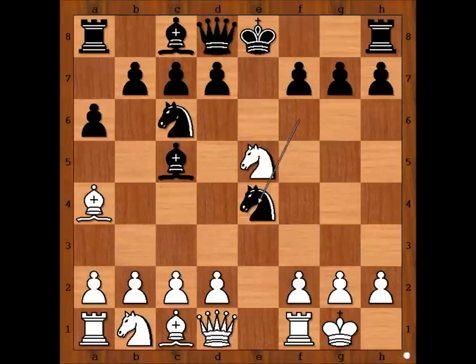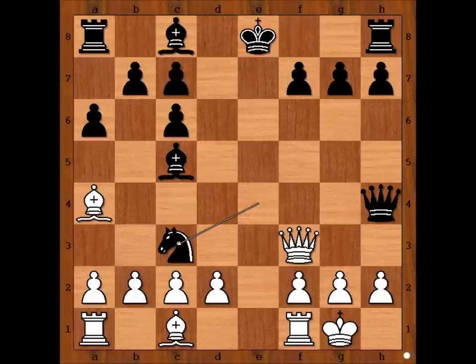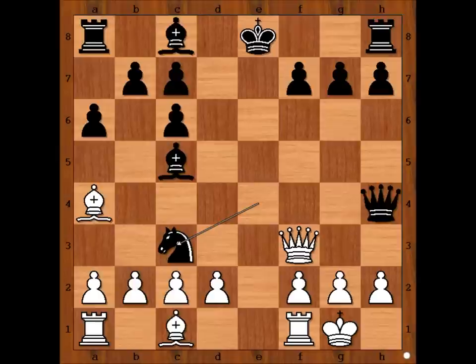Knight takes knight on c6, d-takes on c6, Qf3 attacking the knight, Qh4, knight to c3, knight takes knight. White to move. If queen takes knight on c3, then queen takes bishop on a4. So unknown player made the right decision.